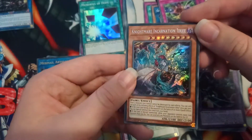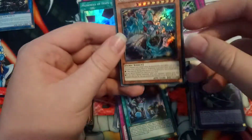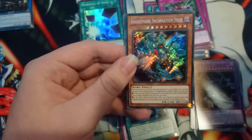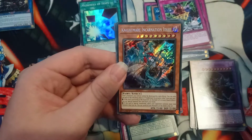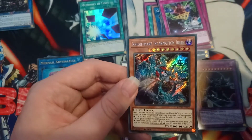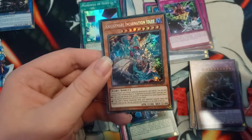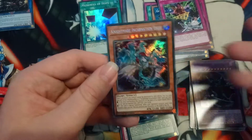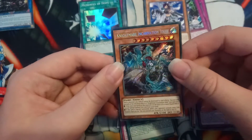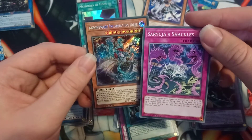Nice — we pulled Nightmare Incantation Iblee! That's sick! This is actually a really cool card. Level nine monsters you control cannot be destroyed by card effects — already good. You can only use each effect once per turn. If the total Link rating of monsters on the field is eight or more, you can special summon this card from your hand. If special summoned while your opponent controls more Link monsters than you, you can send all Link monsters on the field to the graveyard. So it's an extra link breaker — really cool card, and a beautiful secret rare.